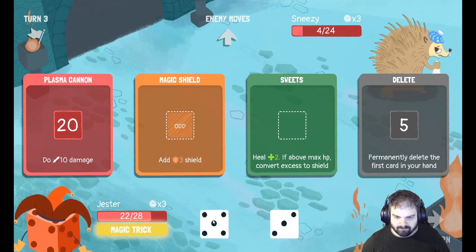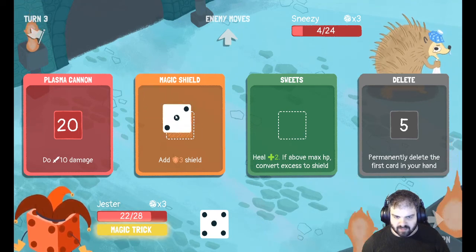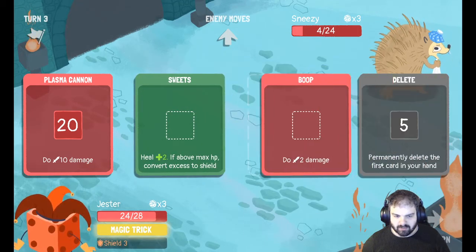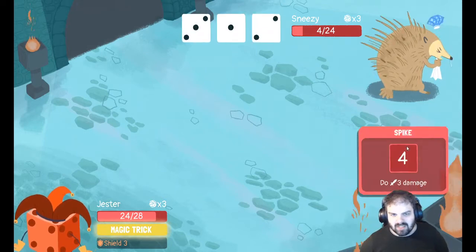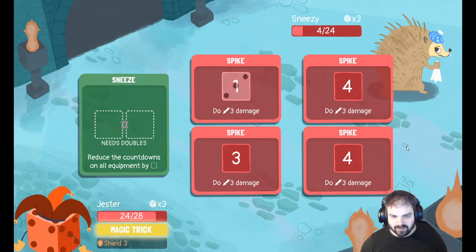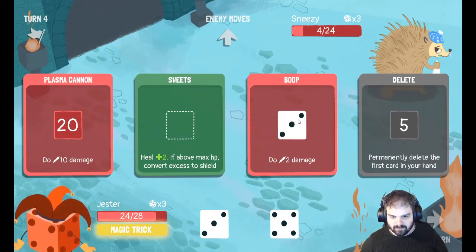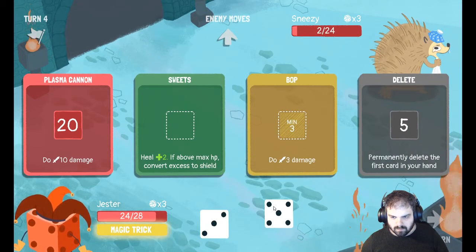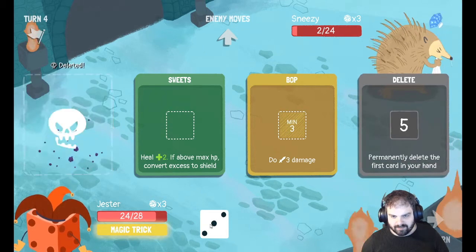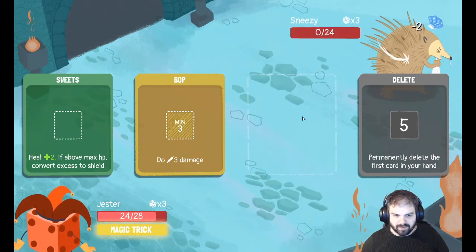Should I heal? I can heal or add shield — I think I'm going to go for the shield, and then I'll heal anyway. There's a good chance he's going to do three damage to me here. Yeah — so that shield is very helpful. I'm going to delete the plasma cannon because I'm never going to use that, and we'll do a boop for the final two damage.